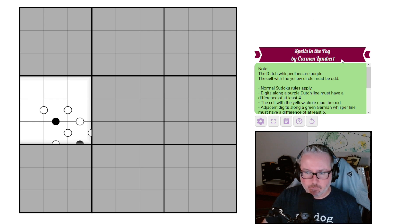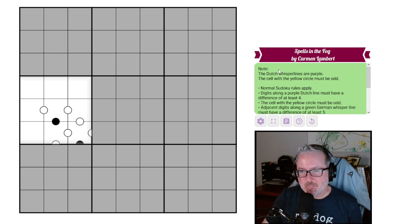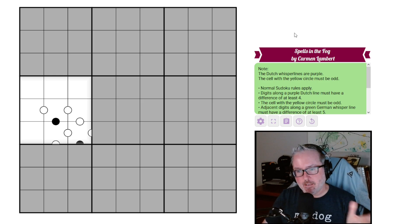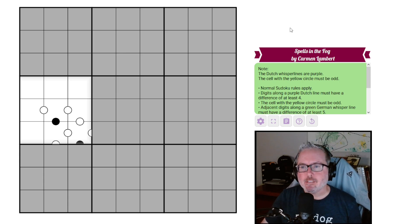It's by Carmen Lambert. We've done a bunch of Carmen Lambert puzzles before — they're usually not too difficult and fun, so that's the point of today. It's a Monday recording, so the brain is usually a little slow to start. Let's jump into the rules. Note that the Dutch whisper lines are purple now. I know some people are going to be annoyed by that, but it probably has to do with the color palette working for the look of this thing.